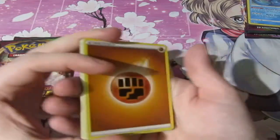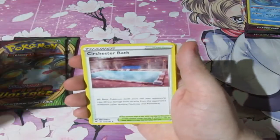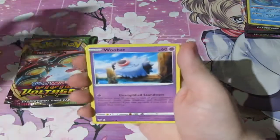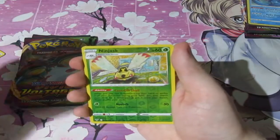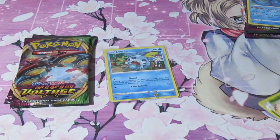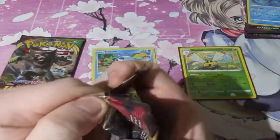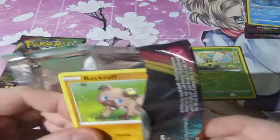Let's have a look at Sobble's first pack. We've got Fighting Energy, Nuzleaf, Wash Energy, Kirlia, Whismur, Exeggcute, Woobat, Beldum, Breloom, a Reverse Foil Rare Ninjask which does not count, and a Quagsire. I'm going to sleeve up the Reverse Foil Rare as that goes straight to Card Empire. So only one point from that pack. We need to get a holo just so this match can get under way.